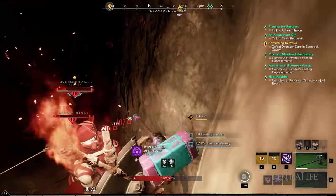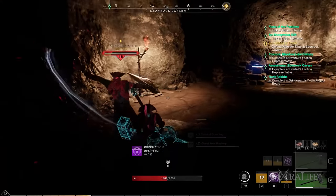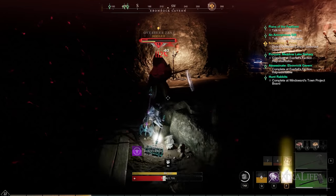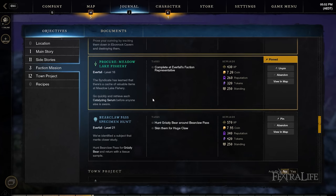It goes without saying how risky the journey is to travel to a location containing monsters whose levels are substantially higher than yours. Not only that, it'll take a longer time to kill them, making the overall experience tough and unrewarding. This brings us to side quests, which can be in the form of side stories, faction missions, and town projects.